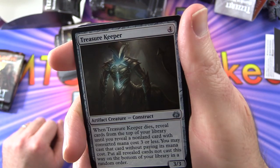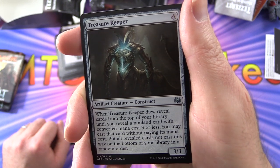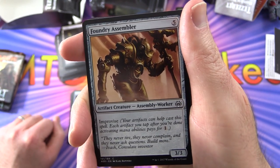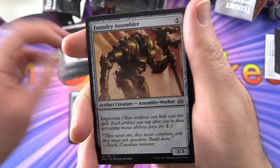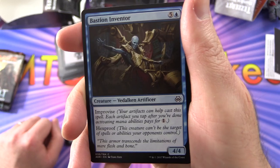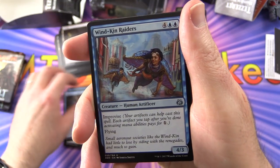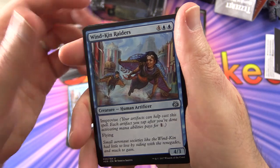Treasure Keeper — artifact creature Construct, 3/3 for four. When it dies, reveal cards from the top of your library until you reveal a non-land card with converted mana cost three or less; you may cast that card without paying its mana cost. Foundry Assembler has Improvise — your artifacts can help cast this spell, each artifact you tap pays for one. Bastion Inventor — 4/4 for six with Improvise and Hexproof, so it can't be targeted by spells or abilities your opponents control. Two of those. Windk in Raiders — also Improvise, a flyer, 4/3 for six. Two of those.